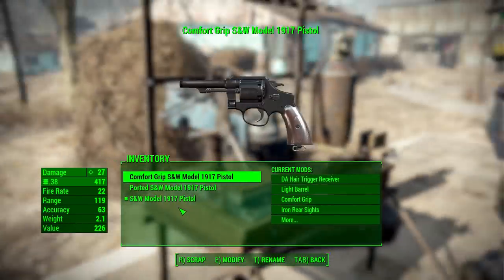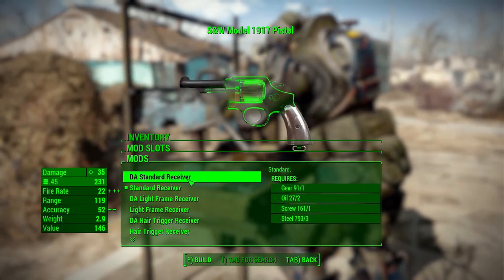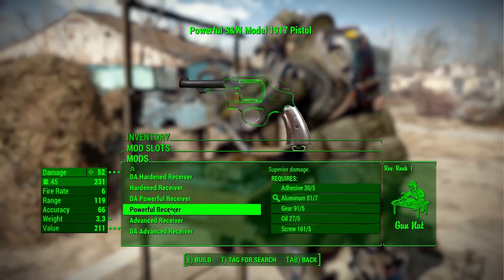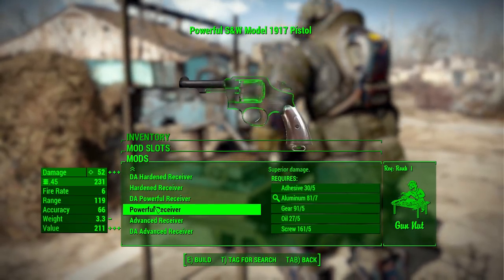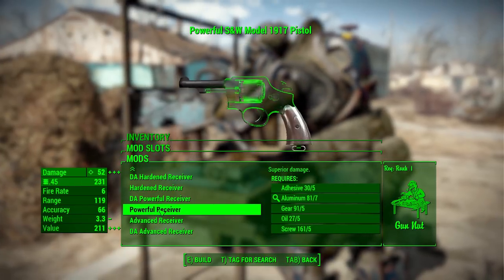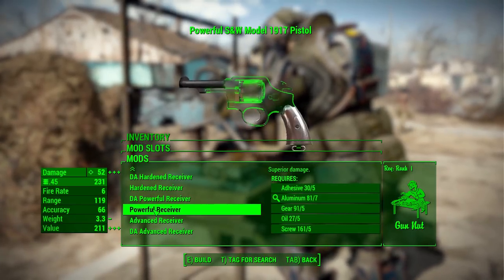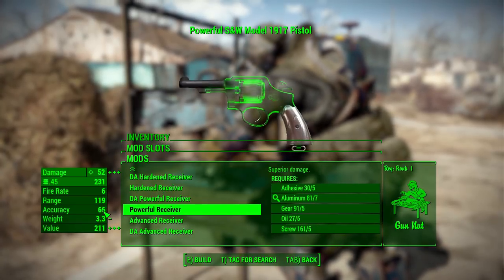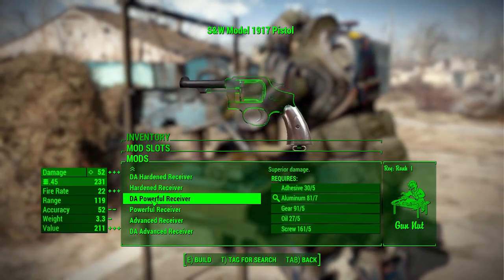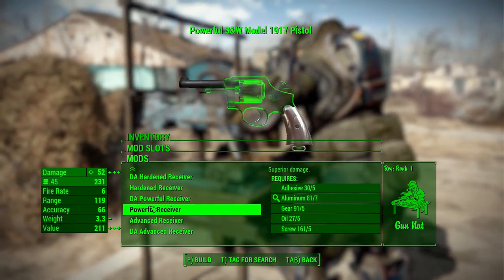At the weapon workbench, looking first at receivers, we have the pretty typical list from standard to hair trigger to heavy frame and upward. You'll notice we have two different versions of each: a normal one and a DA version. DA is for double action; the ones without are single action. The big difference is firing rate and accuracy — single action is a lot slower but more accurate, while double action speeds up the firing rate. Both provide the same damage. What I like most is they have different animations depending on which you choose, which is a good touch.